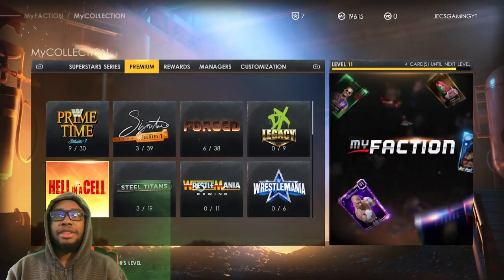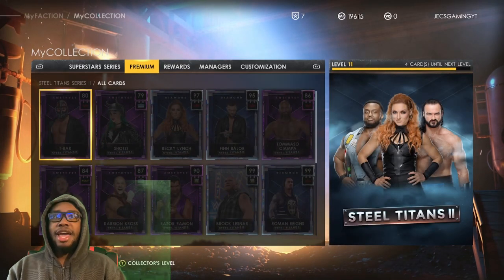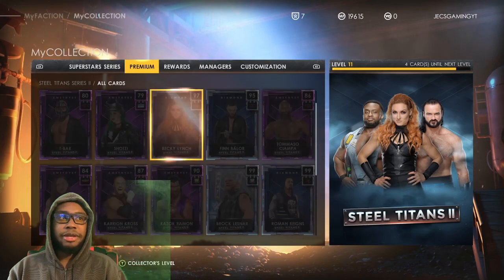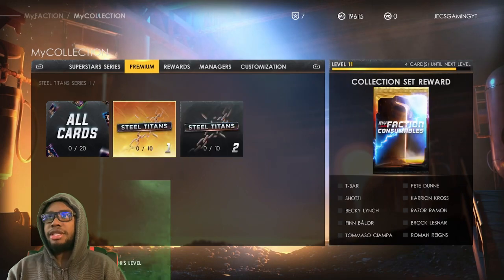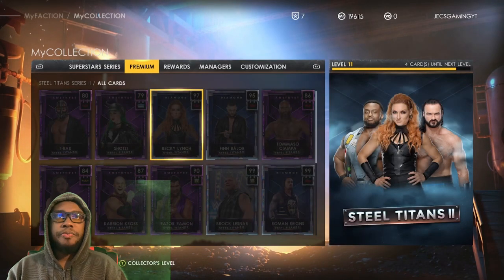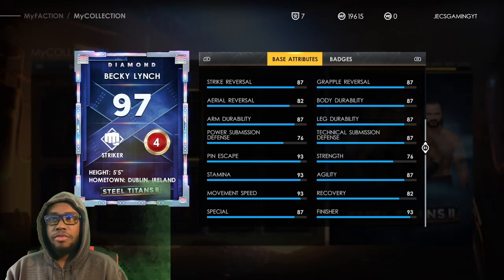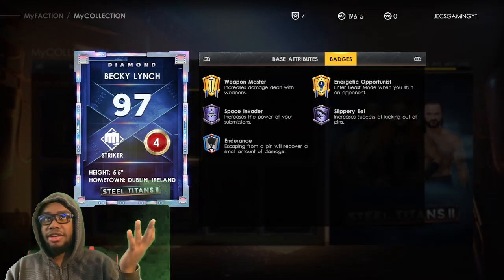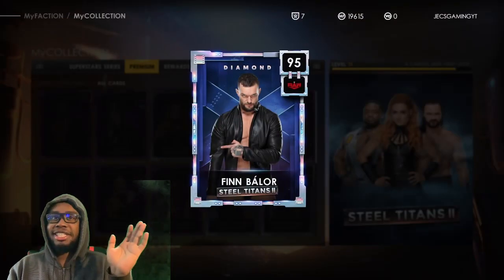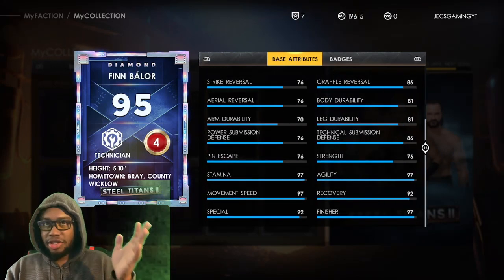Let me know in the comment section down below what you guys got. Let's check out the collector's rewards — we get some MFP points and a little cosmetic. Now let's go over Becky Lynch: she's 97 overall, really good card. Space Invader badge — great card, nothing bad to say about it.